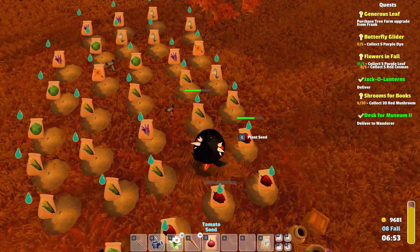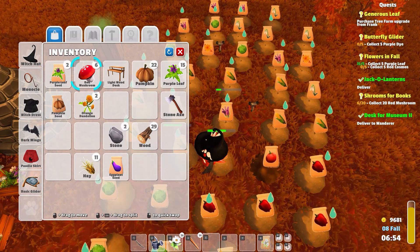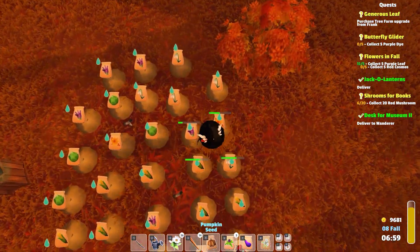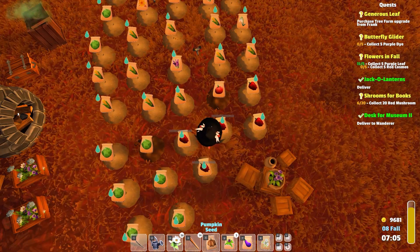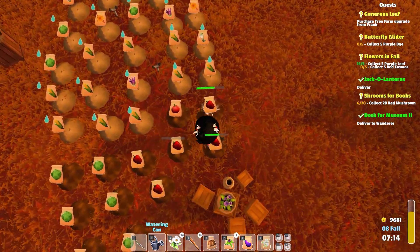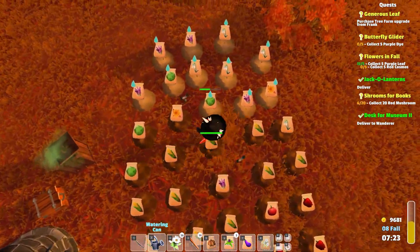We don't have any more seeds — oh, we got a pumpkin seed though, let's do that. Pumpkin, get into my inventory, and eggplant. Where do we have an empty spot? Wow, we planted everything, I think. That's fine — we'll conserve energy and plant those next time. We've got a few things we need to do and we don't have any stuff to sell at the shop.